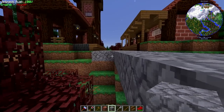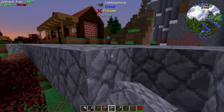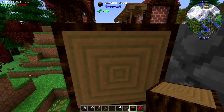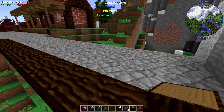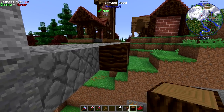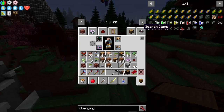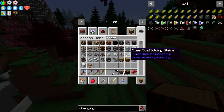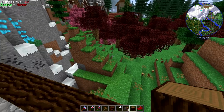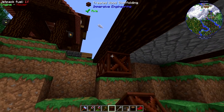Having a bridge be only three blocks wide gives us a lot more freedom with what we're going to do with it. We want to border the sides with the spruce wood - it's a nice wood, looks pretty great. And that goes straight into the mountain like that. We have the wonderful treated wood scaffolding that we're going to put underneath.